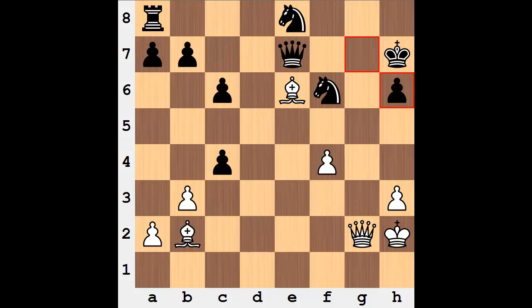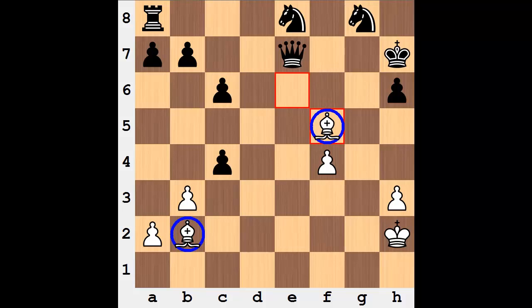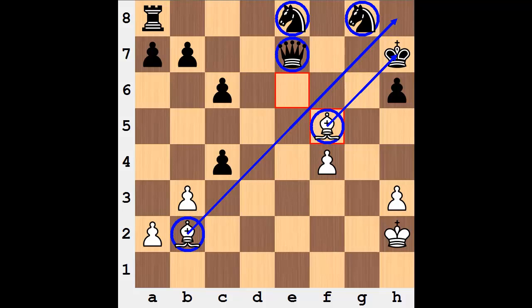The mate in two from here is queen to g8. That's still a difficult move to see. Knight takes queen is the only move, and now surprisingly these two bishops deliver checkmate. It seems as though with those knights and queens so close, one of them would be able to block, but it's simply not the case — the king is without any legal moves and this is checkmate. A really cool finish, and something that I certainly overlooked. I did not solve this puzzle when I first looked at it.